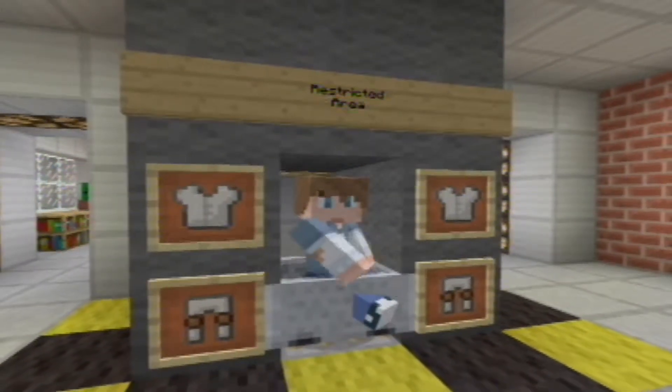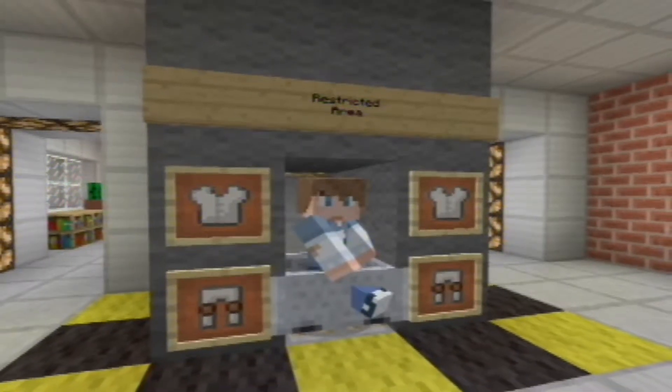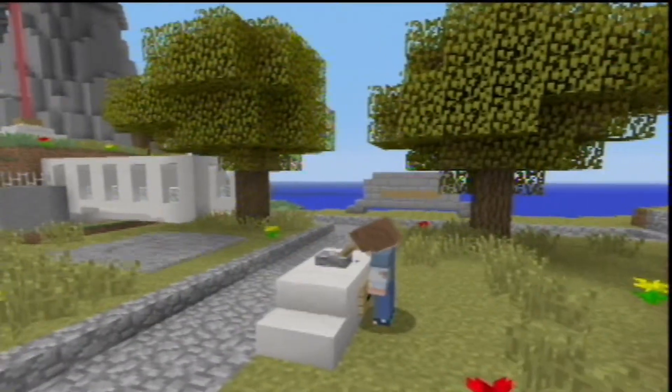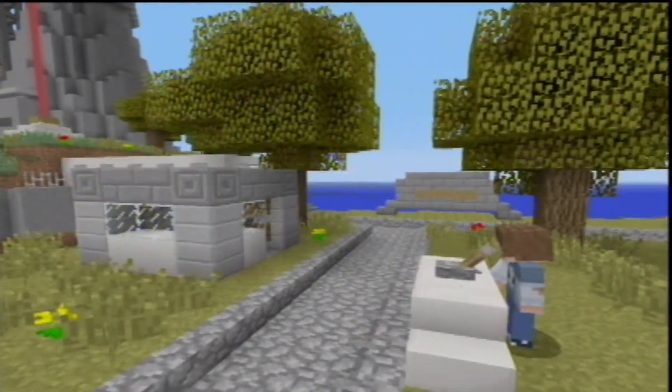Now if we head back up the Minecraft elevator back to the surface level, there's one more experiment I want to show you. This one's a cool little experiment - we have a self-building house just outside of Science Island.